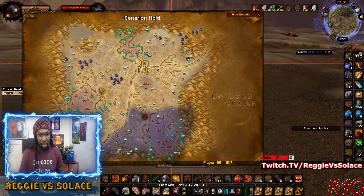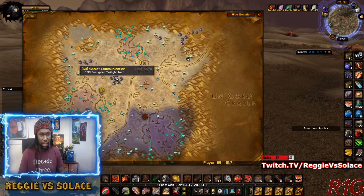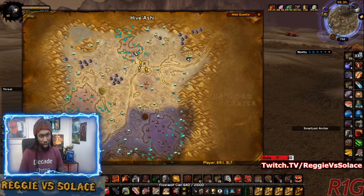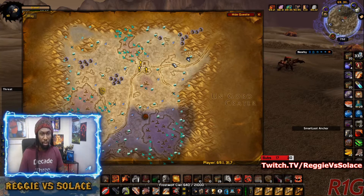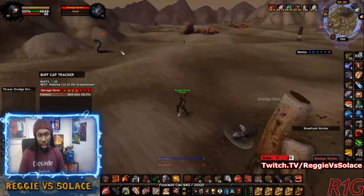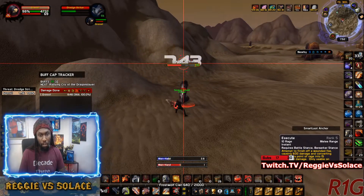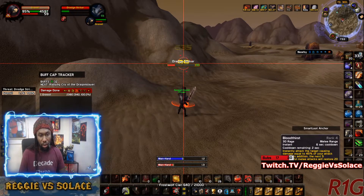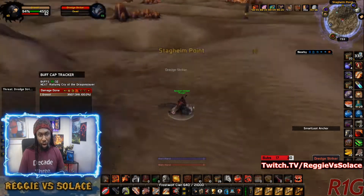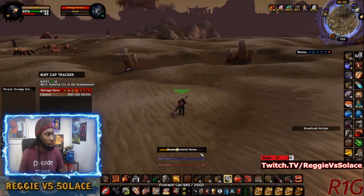Northeast of Cenarion Hold — that's where the dredge strikers are. There are no dredge crushers here; the dredge crushers are going to be in the area to the south, which will be a hotly contested area because it's the closest Twilight camp to Cenarion Hold. There's going to be Alliance and Horde farming over there. If you're a miner, there are small thorium veins over here, and large thorium veins are in the hives. If you're a herbalist, there's sungrass, dreamfoil, and the occasional black lotus down here also.